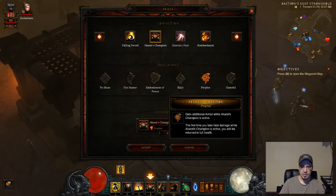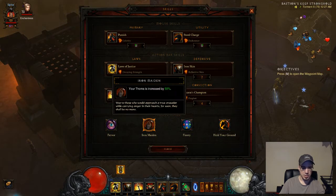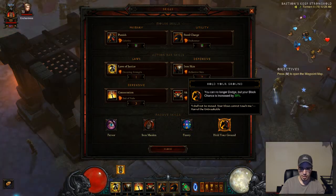Using the Pig Sticker as a one-handed dagger, so you want to use the Fervor passive — it increases your attack speed and reduces cooldowns by 15%. Iron Maiden obviously increases your thorns damage. Finery gives you strength — strength determines how much thorns damage you do and also increases your armor, so you want as much strength as possible. Hold Your Ground increases your block chance by 30% — and it helps that you can no longer dodge, because if you dodge you're not doing thorns damage. With Hold Your Ground, if you can't dodge you can only block or get hit, so you're doing thorns damage either way. With Finery, that's 1.5% strength per gem — I've got 10 gems, so that's an extra 10.5% strength.